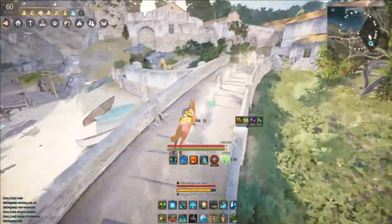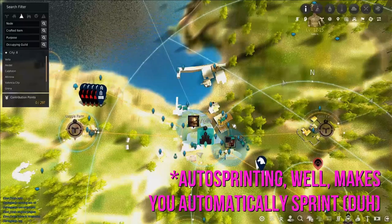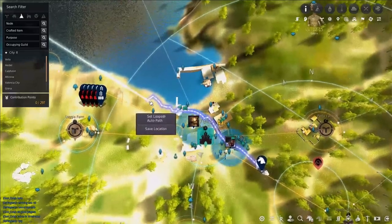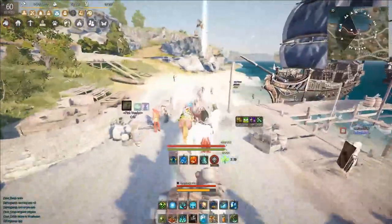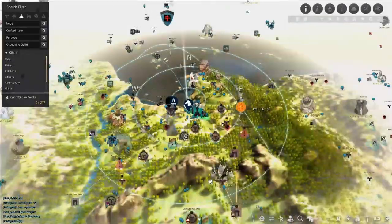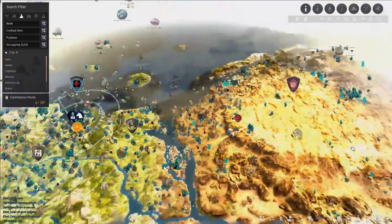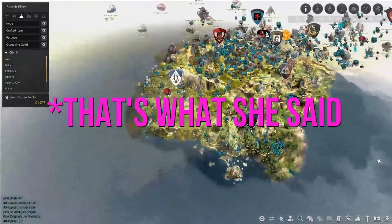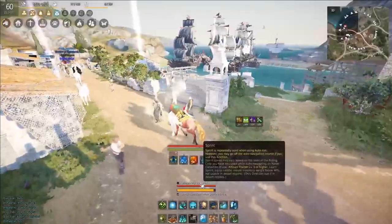Today we're talking about how to unlock the auto sprint ability. A big part of this game is being able to right-click on the map and auto path there — if you press T you'll automatically head there. You're going to be using this a whole lot in BDO. If you play BDO you know how ginormous this game is; it is absolutely huge and still growing. Having a horse and auto pathing places is absolutely imperative.